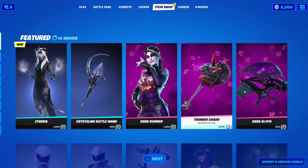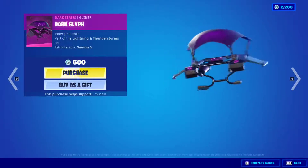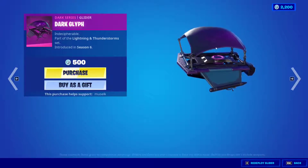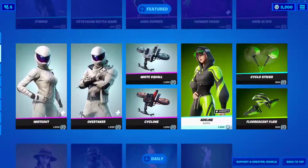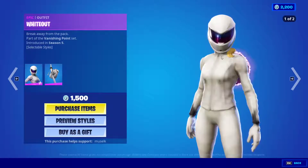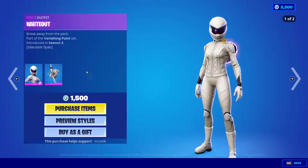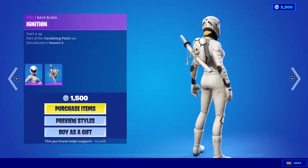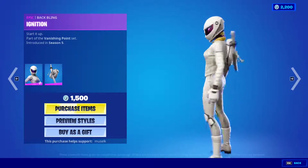We also have the Dark Cliff glider. I'm not usually a fan of these basic gliders, but I kind of love the purple and ruiny aspect of it. Then we have Whiteout and Overtaker, which are the motorcycle driver skins — helmet or no helmet. I absolutely love the backbling with the backpack that has a katana — it kind of looks like Kill Bill the movie.